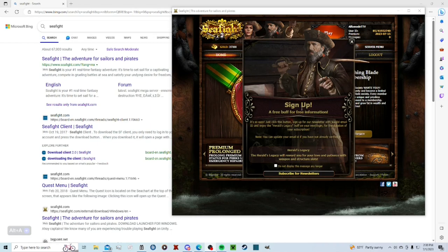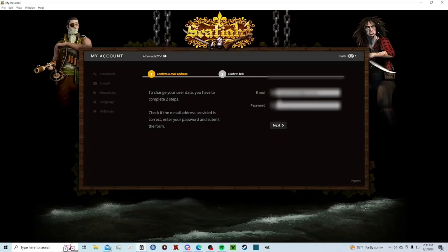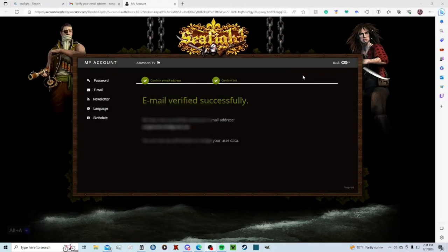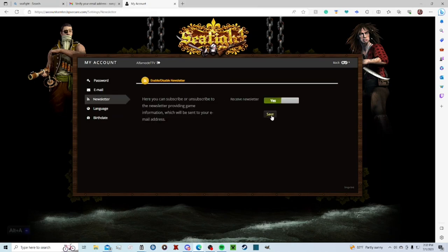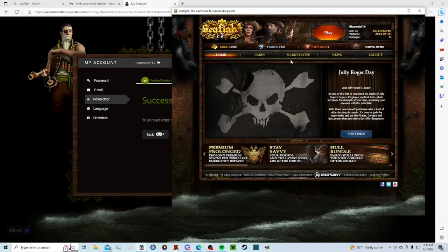When you first make an account and log in, sign up for the free buff for free information — you want to do that because it's free cannon slots. First, confirm your email address. Once you've verified your email address, go to your newsletter and set receive to yes. That's all you do, and you should be good to go.